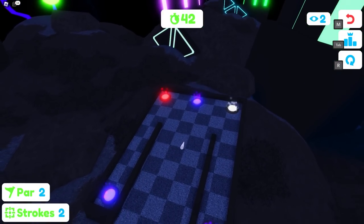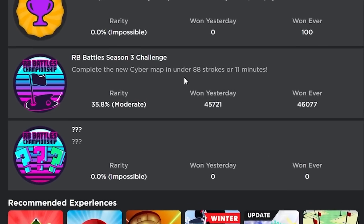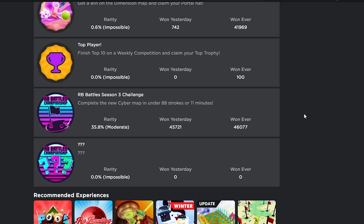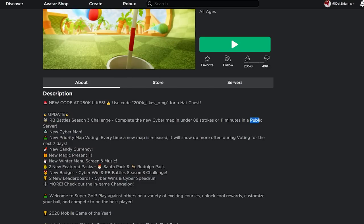Hey guys, welcome back to another video. Today I'm going to be showing you how to get the RB Battles badge in Super Golf — the RB Battles Season 3 Challenge. This is one of the 12 badges you need to get the Winner Wings in RB Battles. First of all, you need to do this in a public server and complete it under 88 strokes or 11 minutes.